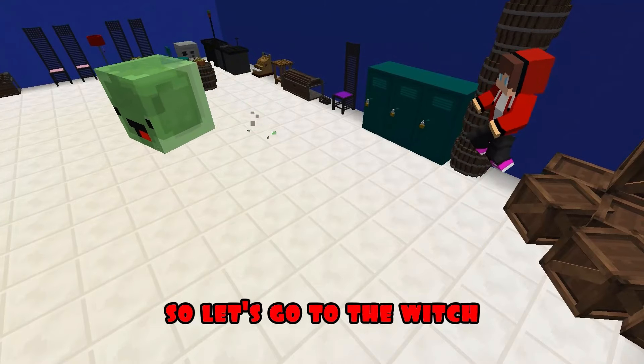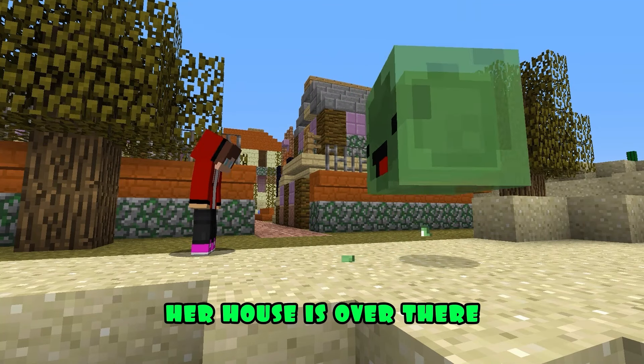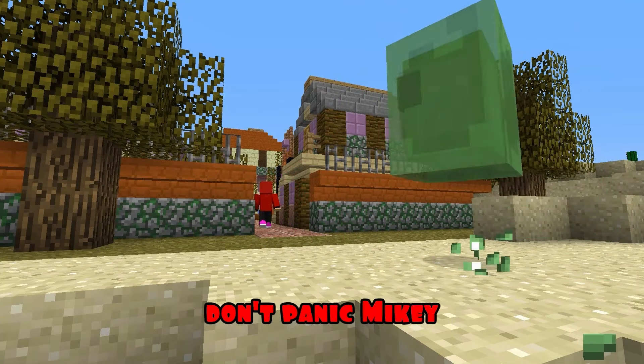Okay, let's go! Well, Mikey, you say there's a witch living here? Yes, right here behind this fence! Her house is over there! Okay, Mikey! Let's go to her soon! Come on! The main thing is that she doesn't enchant you either! Don't panic, Mikey!